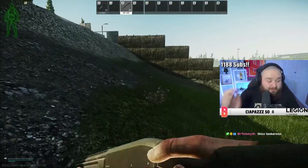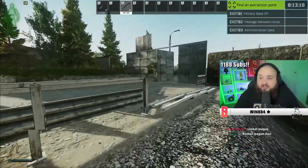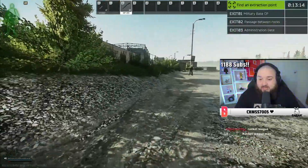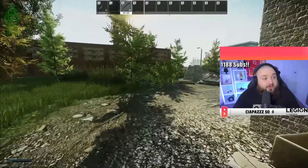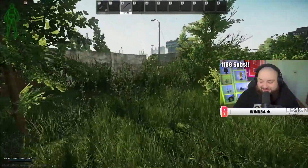So we run it one or two ways — it depends which way your extract is. I have military base CP, passage between the rocks, and admin gate. Those are three really good extracts because they are all in the direction we're going to head. That gives us a nice clear route to hit some stashes and I know where they're all at, so we're going to do that. Thank you so much for the follow, welcome to the channel.